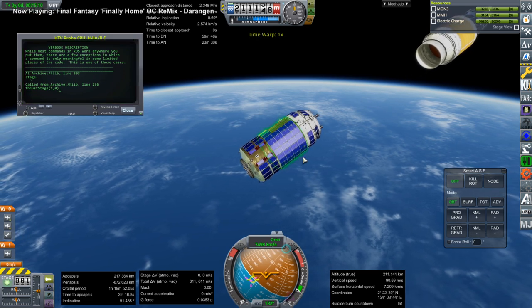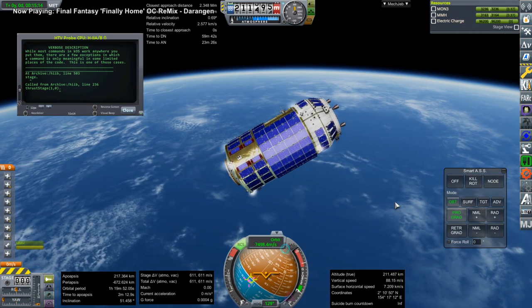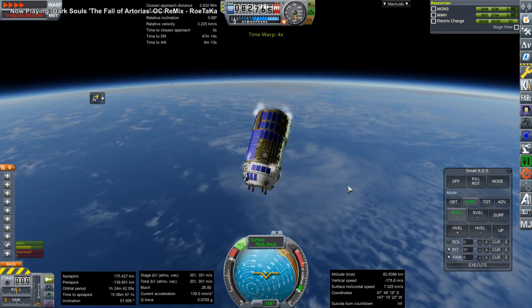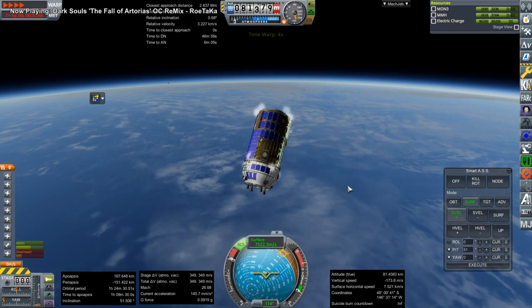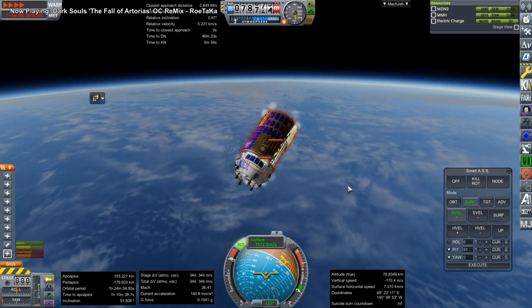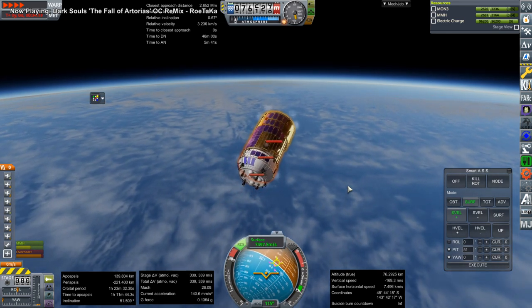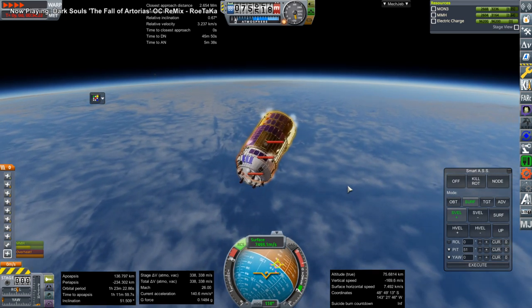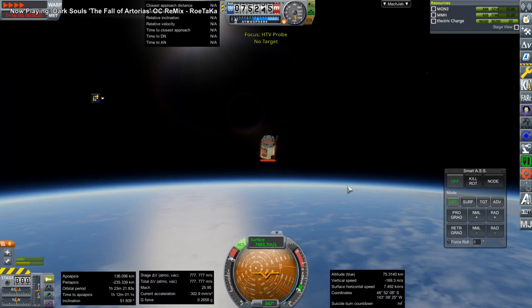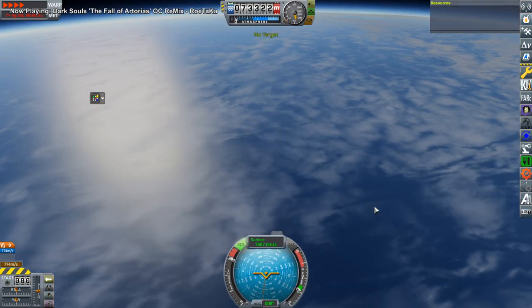Again, we have a failure. The problem is I overloaded the HTV — I put too much in — and the H2B launcher did not have enough to make orbit. Also the plumes don't work on this HTV, but I didn't find a fix for that. It doesn't have enough thrust to make orbit; it has the delta-V, it just didn't have enough thrust. So I had to underload it a little bit more.